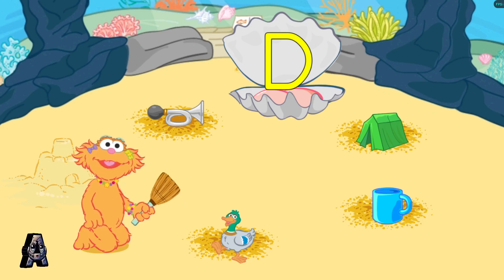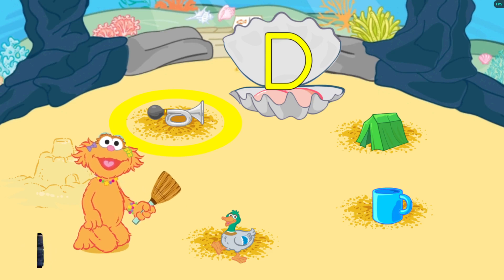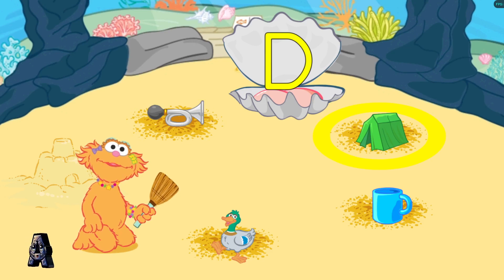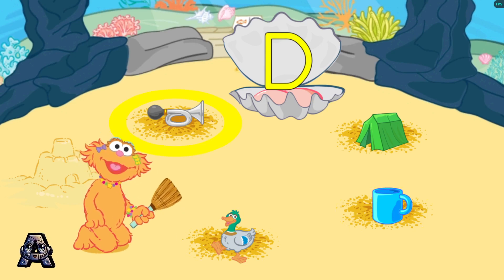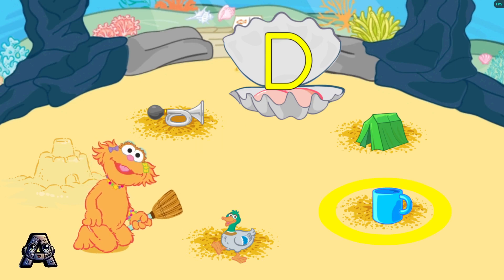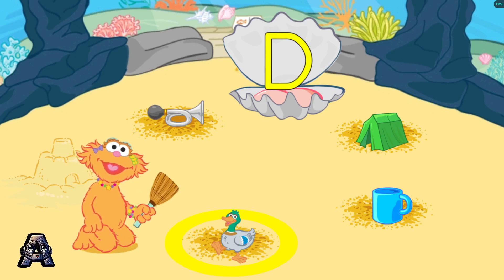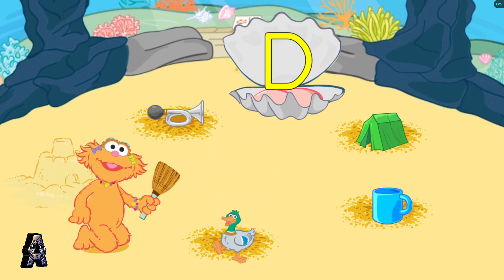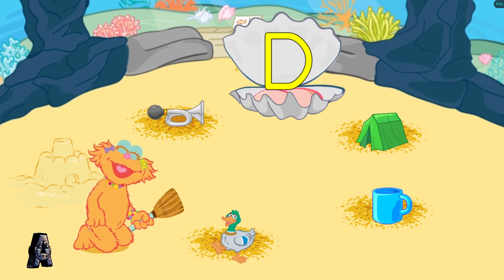Tilt your Wii remote back and forth. Press the B button. Horn! Tent! Duck! Mug! Horn! Mug! Duck — you are so cool! Duck begins with the letter D. That was fun! Thanks for playing with me in the sand!